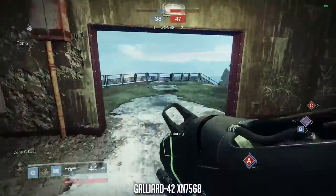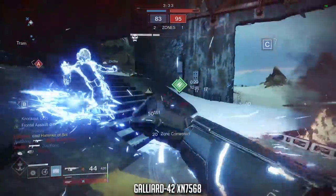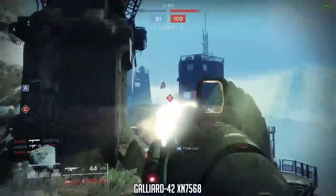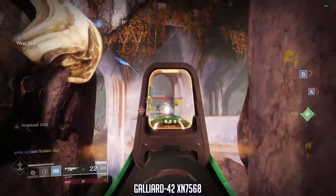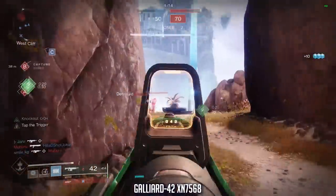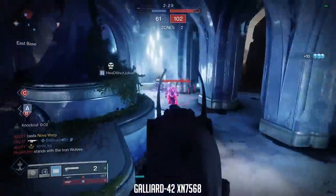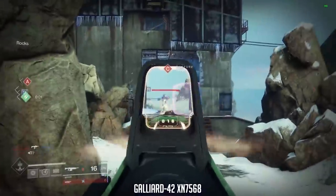This brings us onto one of my personal favorites — the Galliard-42 XN7568. This is a legendary energy auto rifle, adaptive frame, 600 rounds per minute, with 44 rounds in the magazine — larger than any of the ones we've spoken about previously. The stability stat is 50 by default, higher than the previous guns, and range comes in at 41. Looking at the hidden stats, aim assist is 60 — one of the highest in the archetype — but it's the recoil direction at 70 which is higher than any weapon we're going to cover in this video.